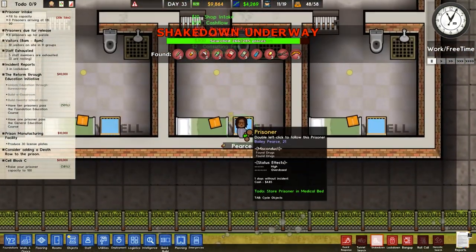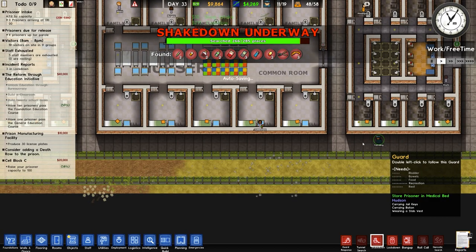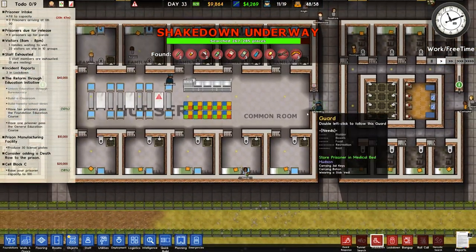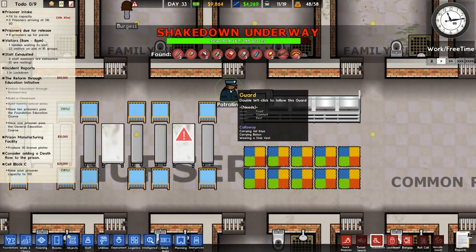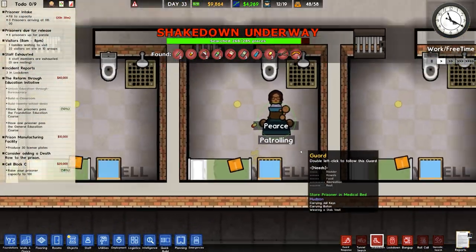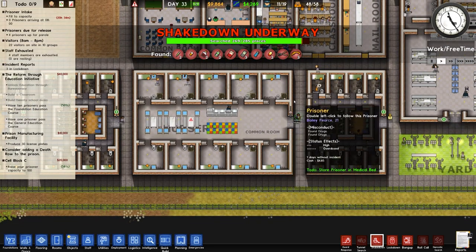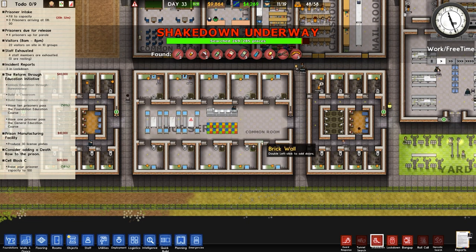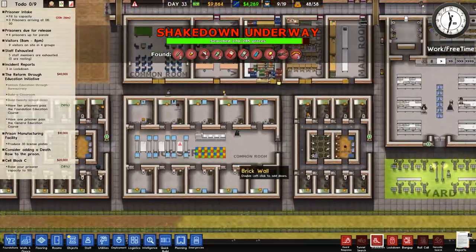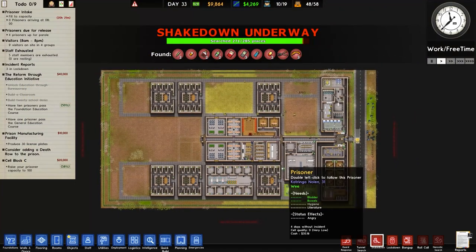That's concerning — Bailey Pierce, 21, overdosed. Where is the nearest guard? Are they going to pick those up? This patrolling guard shouldn't be going anywhere but here. What's that guard doing — called away? Looks like Hudson is going to deal with this. That's a problem. I think guard dogs and metal detectors are going in — I can't be having those smuggling that sort of stuff in these cells.